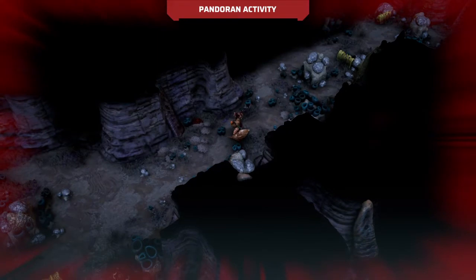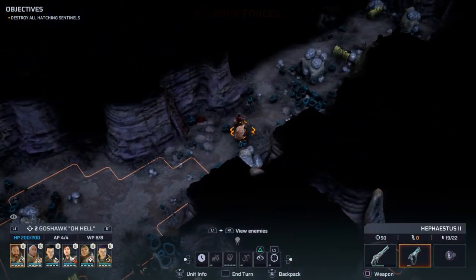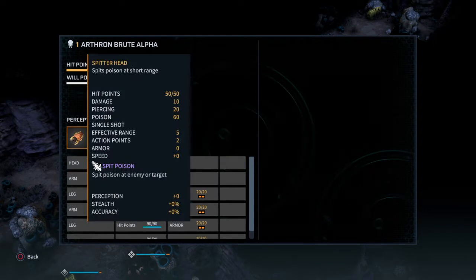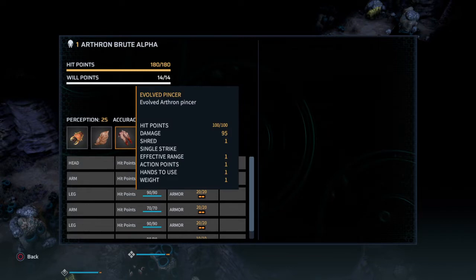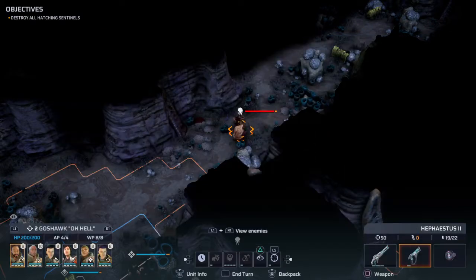Ouch. Wait - what is this? Alpha? So that means he has a Pinsir, a Shield, and a Volt Pinsir. And this is a Spitter Head, right? Okay.